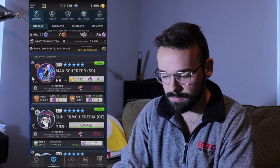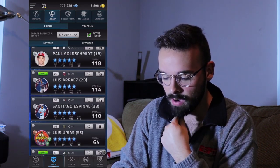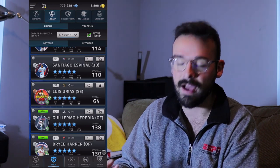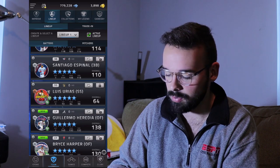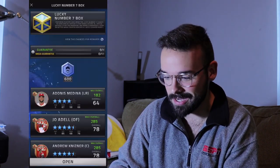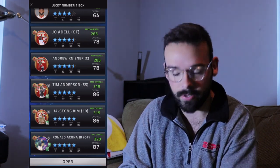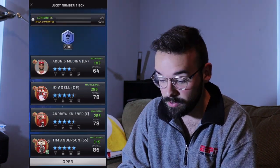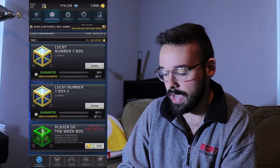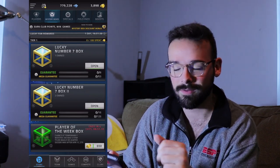If you take a look at my team and go to my lineup, everyone on the team is five stars or four-and-a-half stars, at least in the batting lineup. But the big one that sticks out is Luis Urias — 64 overall. He's five stars because he's my keeper player, but he's far and away the worst player I have in the lineup right now, and we really need to fix that. My hope is that I'll be able to get one of the players from these Lucky Number 7 boxes — Tim Anderson at shortstop, 315 max overall. Tim Anderson is a dog. And obviously as we pull these packs, we'll have a chance to get the Ronald Acuna too.